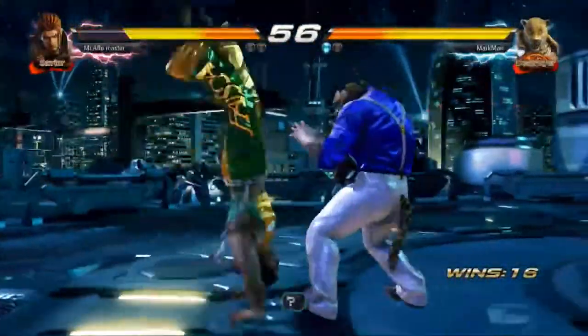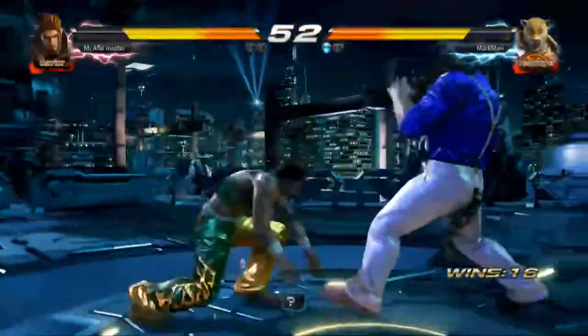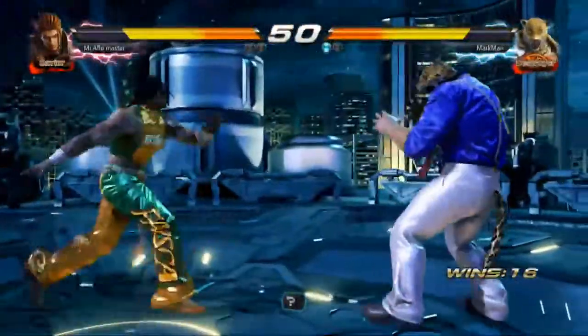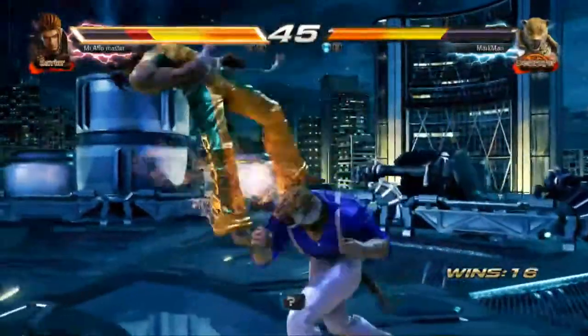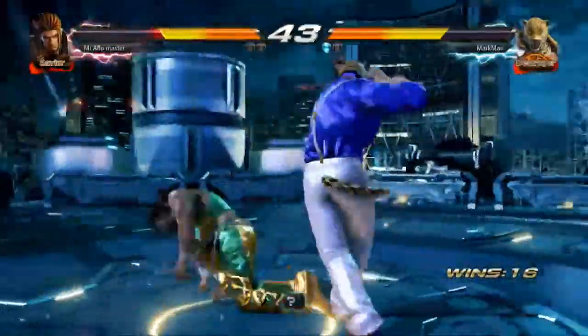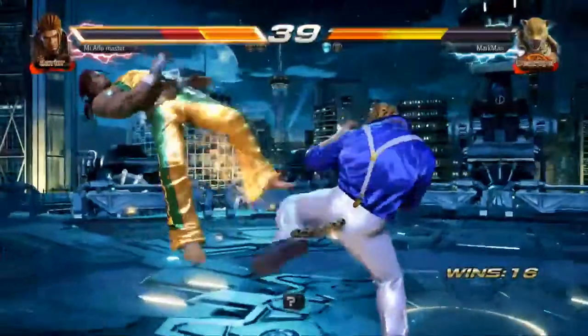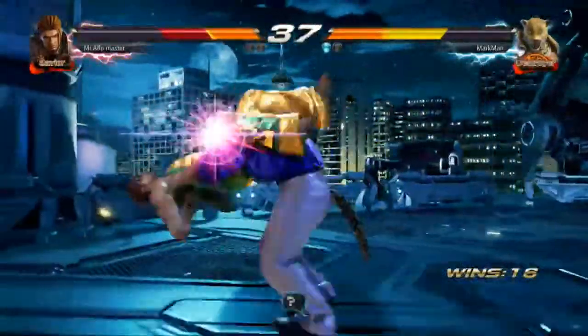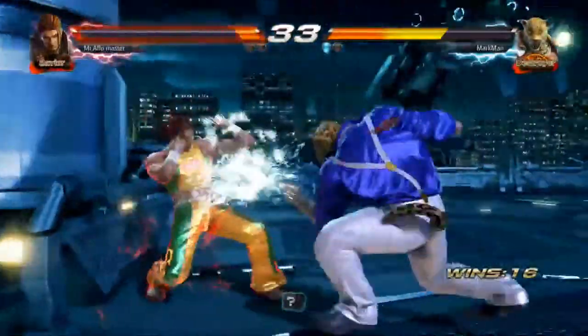When it says 'Mr. Aflo Master' up there, that's this particular character you're playing. If you guys have played past Tekken games, there's Ghost Battle — you play against different computer AI-controlled characters. That's basically what this is; it's the new take on Ghost Battle. You don't have the option to select from three different characters now — it'll automatically put you up against someone close to your rank, so you can get a promotion or items scaled to your character's progress.